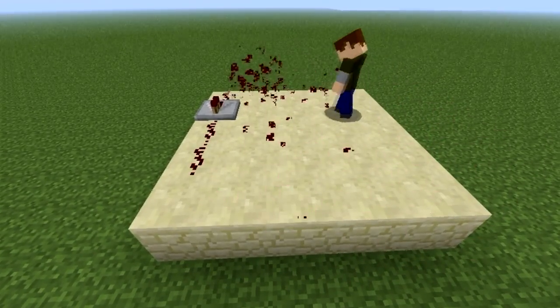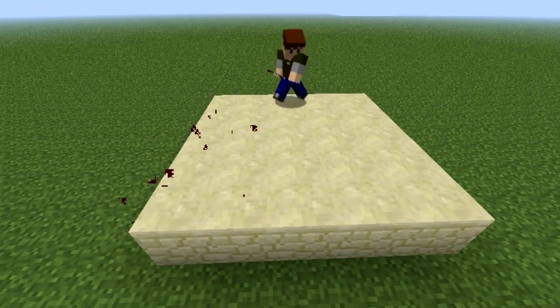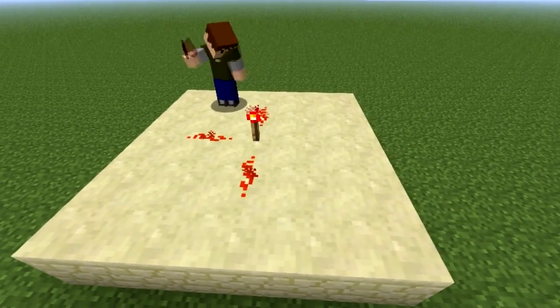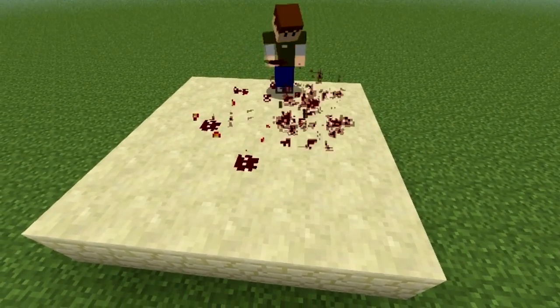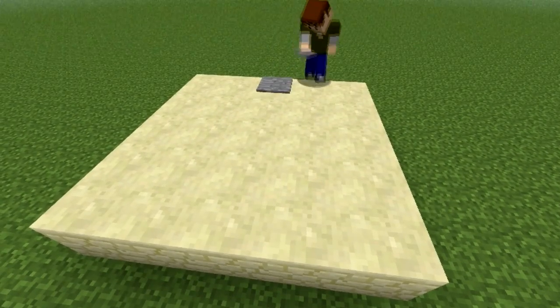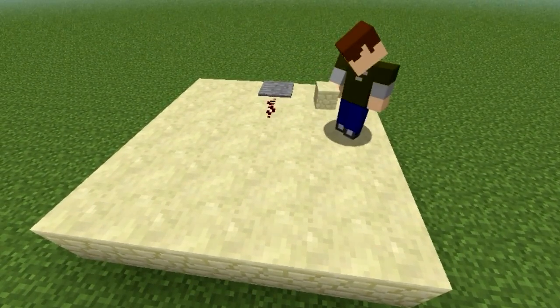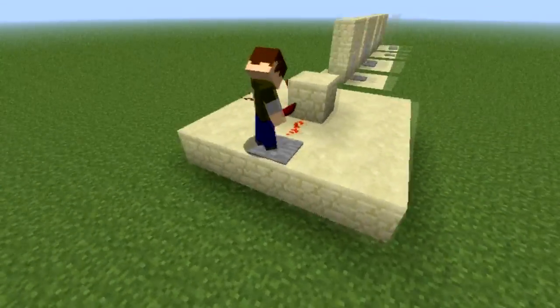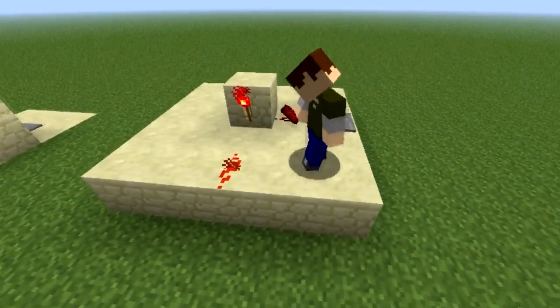The last redstone piece, as it were, was the torch. It acts as an inverter, so it is always powered unless you power it. If I power this block that the torch is on, the torch dies off.